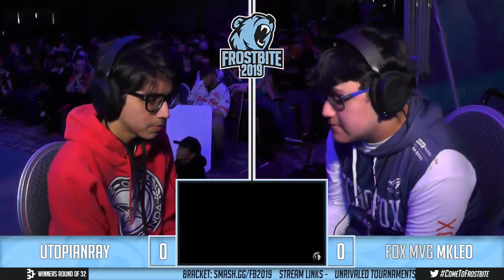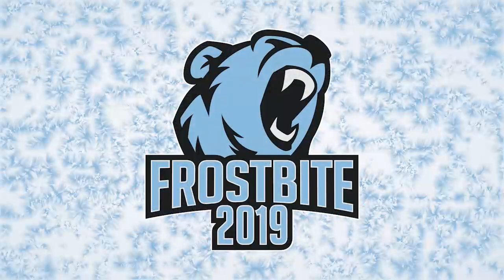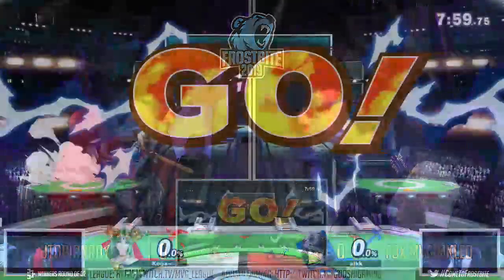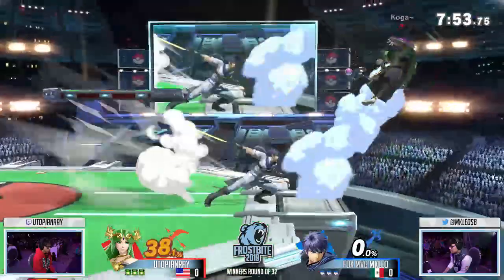Utopian Ray trying to unlock that right now. He's got to defeat the mini-boss, the Ike, at first. He did really tweet that, but his Ike is obviously one of the best, if not the best in the world flat out. But here we go, G-Pick. Let's get it started. You got Utopian Ray against MKLeo. Game 1 already getting started, 30.5% on the Palu.